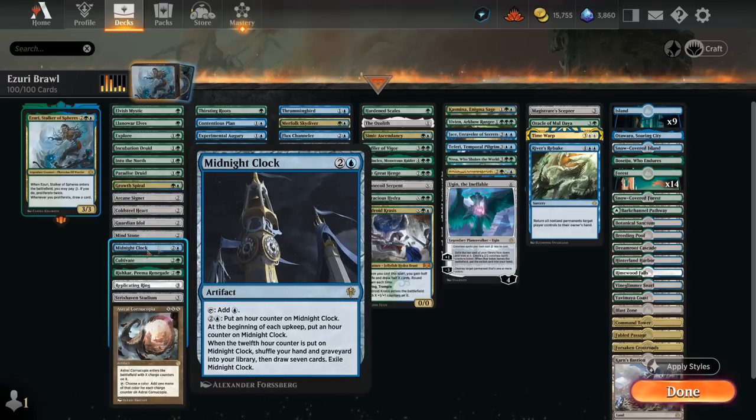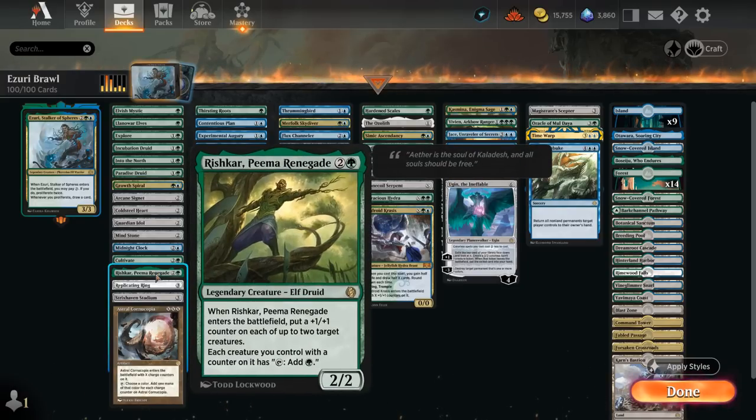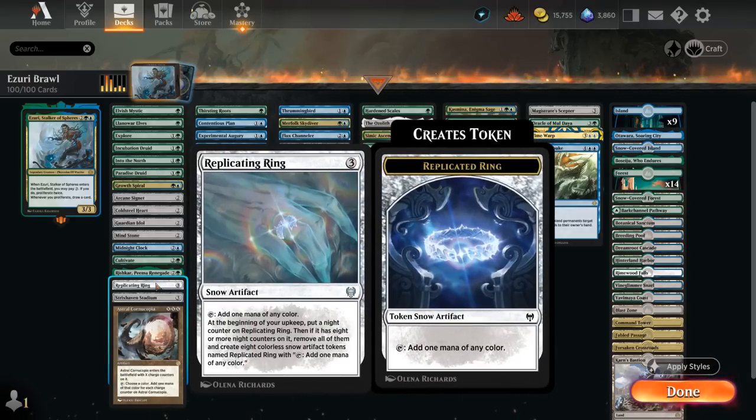At 3 mana there's Midnight Clock, which also synergizes with Proliferate — we can add additional hour counters onto it to refresh our hand once we get to 12 counters, but it's always optional, so if we like our hand we can simply decline to proliferate onto it. Cultivate finds 2 basics with 1 entering play tapped. Rishkar can add counters to our creatures, and every creature with a counter can tap for mana. Replicating Ring can get up to 8 counters, at which point we get 8 token copies each tapping for 1 mana of any color — a huge late-game mana boost.